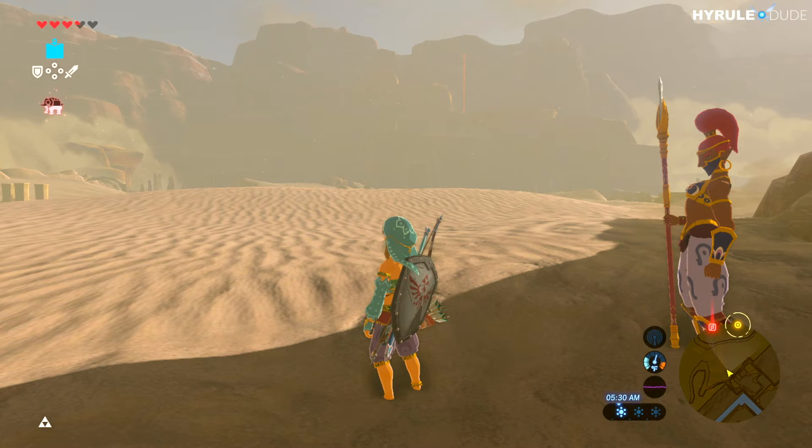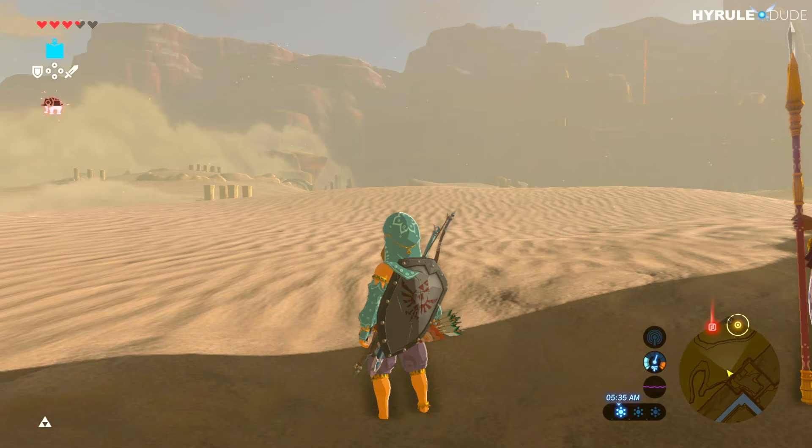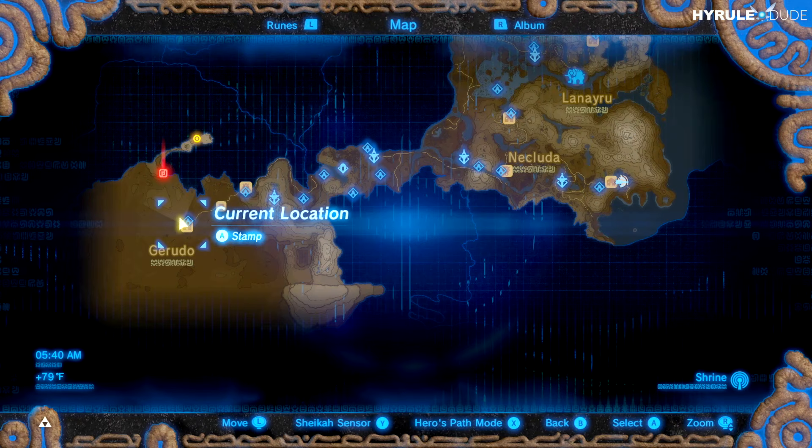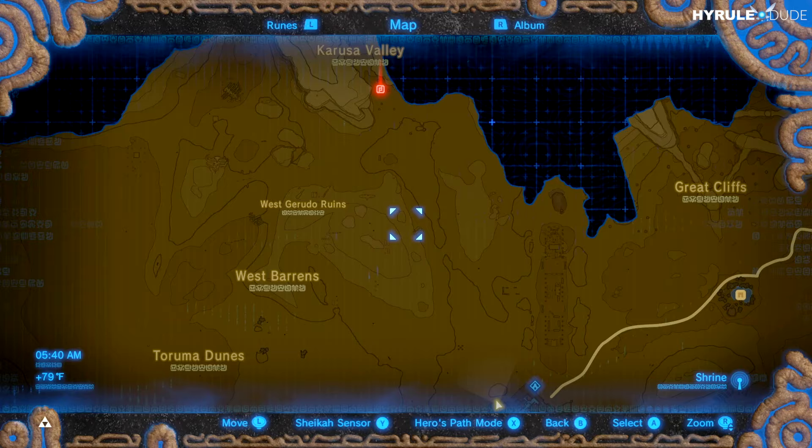What's going on YouTube, thanks for stopping by. My name is Michael, also known as Hyrule Dude. Today we're going to be going over part 9 of The Legend of Zelda: Breath of the Wild. We're going to Karusa Valley to infiltrate the Yiga Clan hideout.